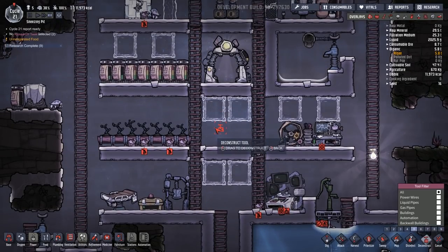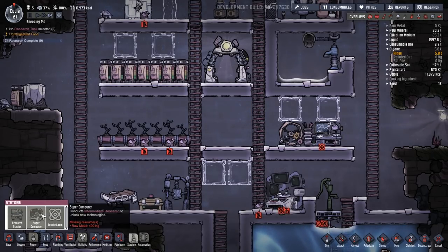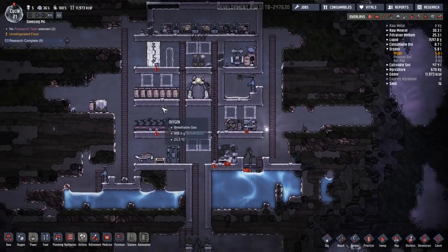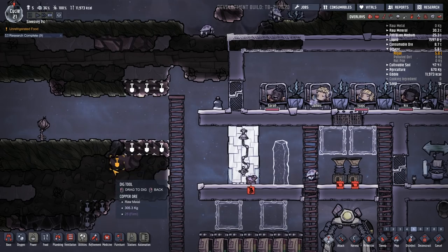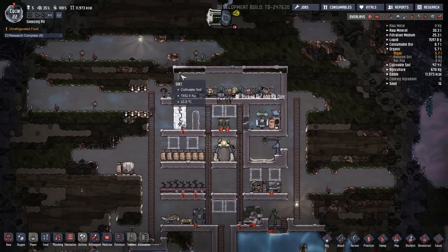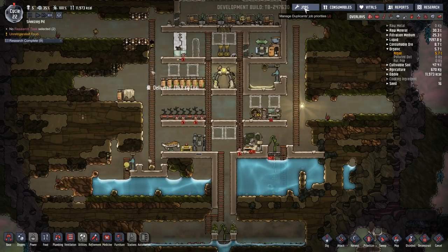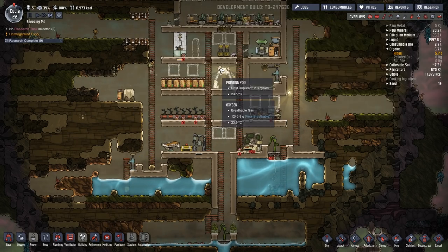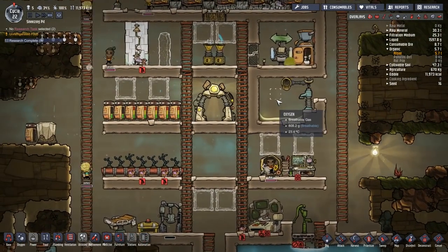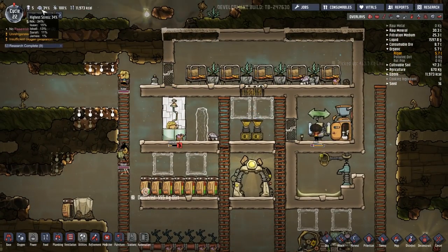Now that I think about it I can't do that because I want to put the supercomputer there. Let's go to science stations — I'm missing raw metal, but we've got metal in abundance around us for now so we'll grab all of that. They'll go grab it in the morning. Stress is coming down which is good. Someone mentioned Nick is not allowed on the massage table, so I'll allow Nick and Isaac back on it. We'll put another one down fairly shortly which should help bring Nick's stress down.